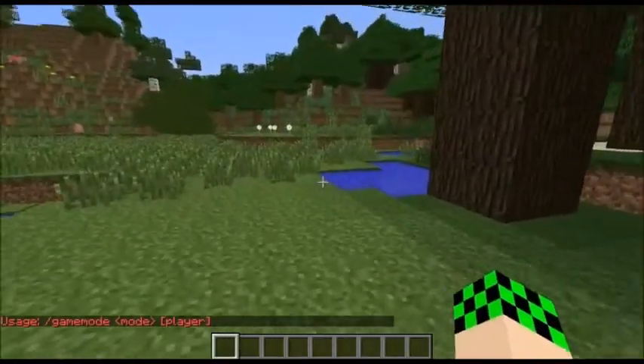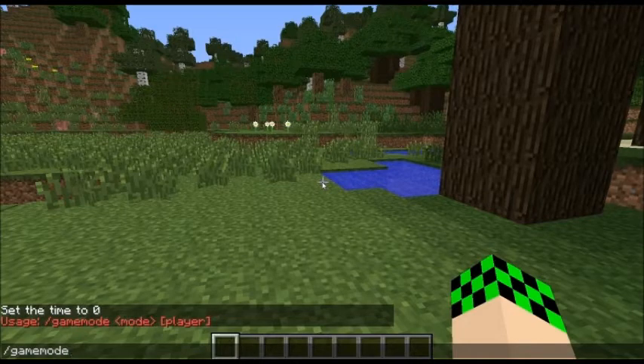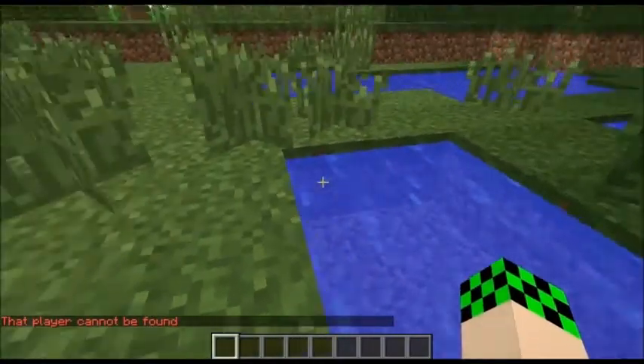You can do slash game mode S, and let's say you didn't like this guy and he was floating around. Game mode woodman 7,000. And that player would be in game mode S, but I'm single player so it wouldn't work. So that player cannot be found, obviously, because it doesn't exist.